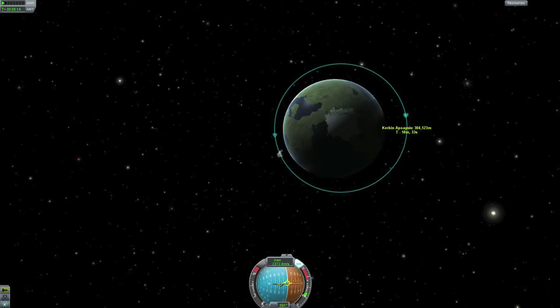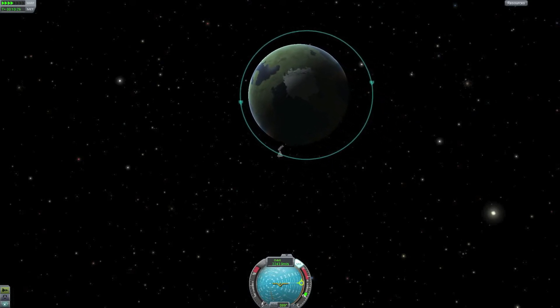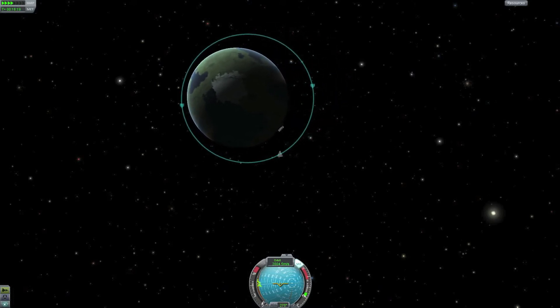I will do my first burn at apoapsis since I already passed my periapsis. It's easier to do your changes at periapsis and apoapsis, but it's not impossible. When I reach my apoapsis I will do a prograde burn — that's a burn in the direction of travel.